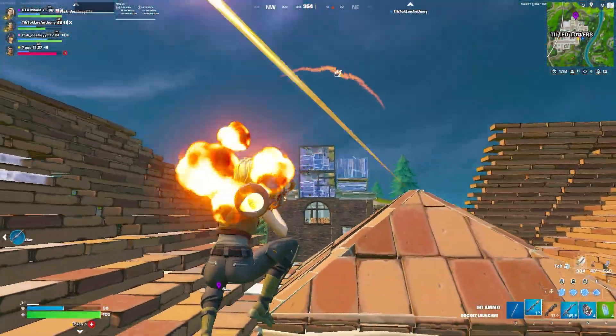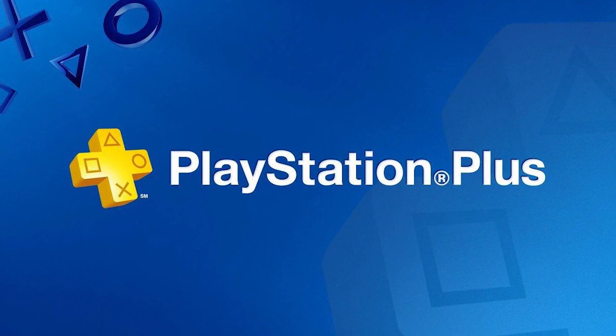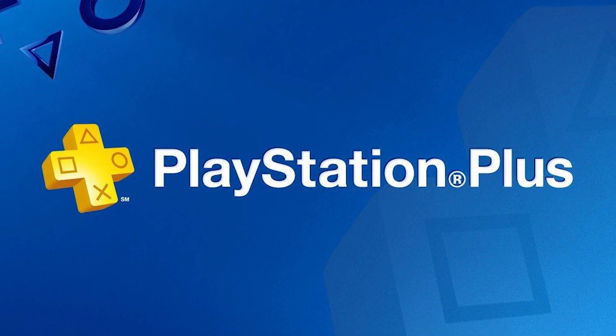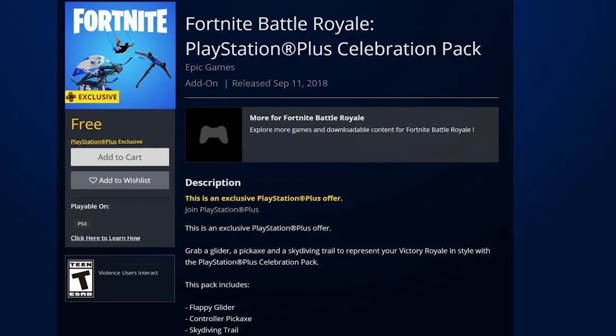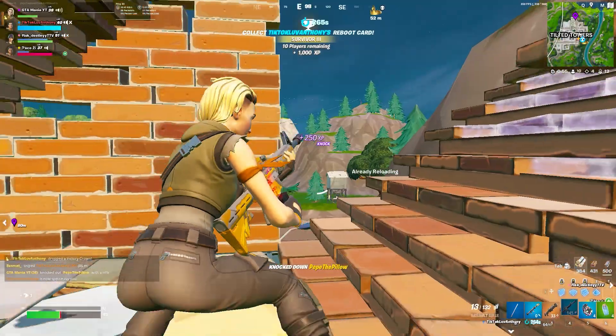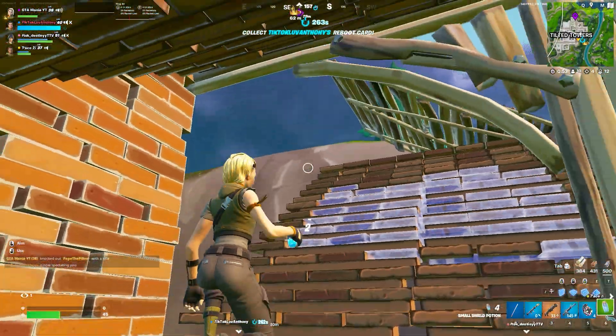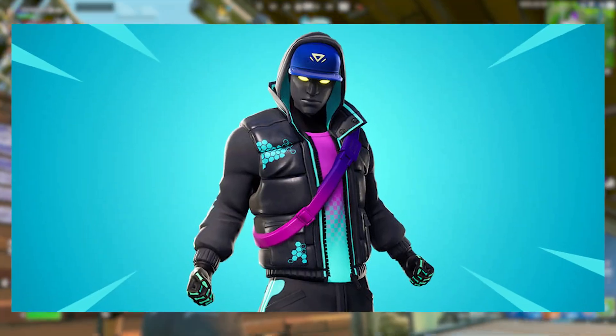The creative map code will be up on the screen and also in the description and comment section. For the final free rewards of today's video, we actually have a brand new PlayStation Plus celebration pack that just got leaked in Fortnite OG's last update. It currently is not available in game, but it will be coming out very soon — at the latest it will be available right at the launch of Fortnite Chapter 5.